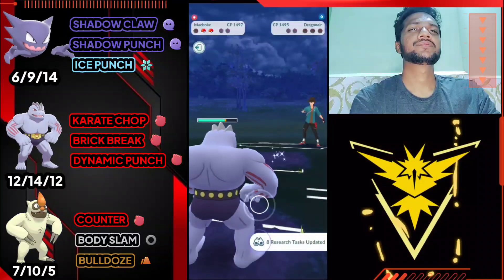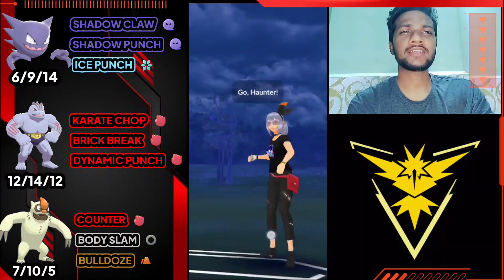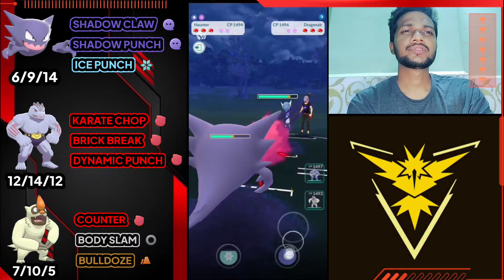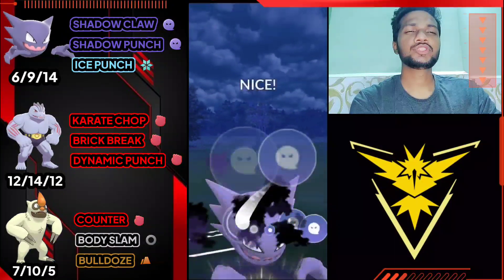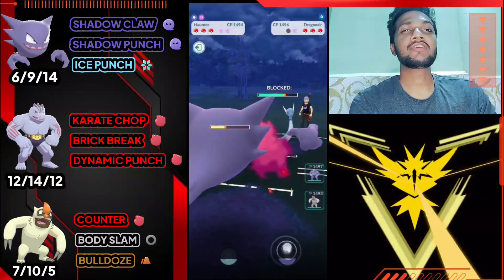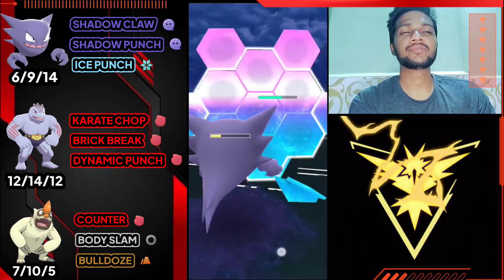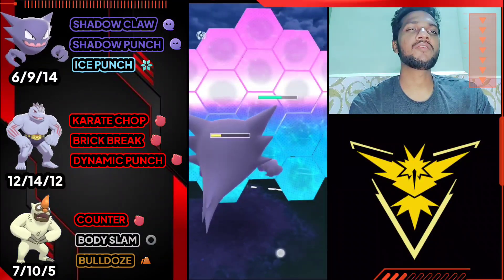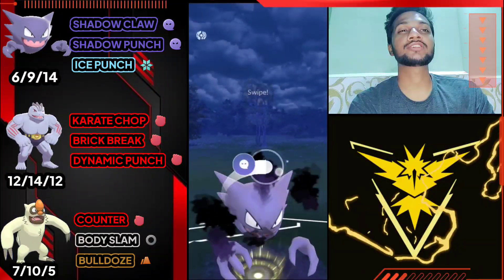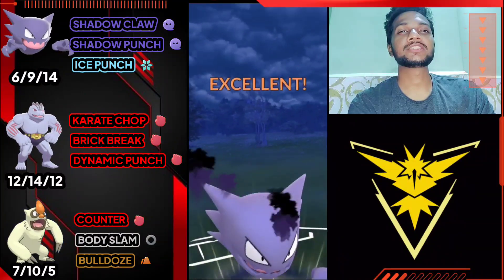Thanks to DragonHeart who suggested this team. Moving on - Haunter versus Dragon. Let's use Shadow Punch to bait his shield. If you go for Shadow Punch you can deliver two Shadow Punches; if you go for Ice Punch you can deliver only one Ice Punch. He switched to Dusclops - he thought I'd go for Ice Punch but I went for Shadow Punch to do massive damage on Dusclops.